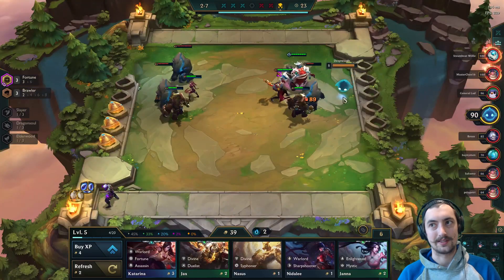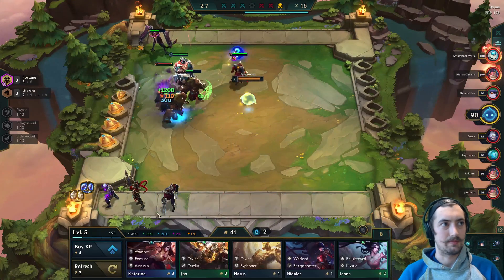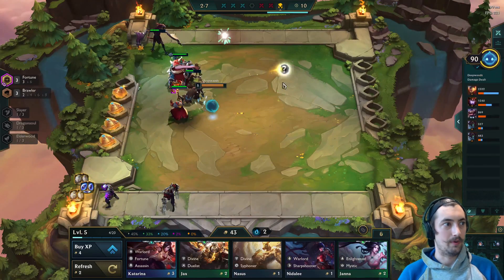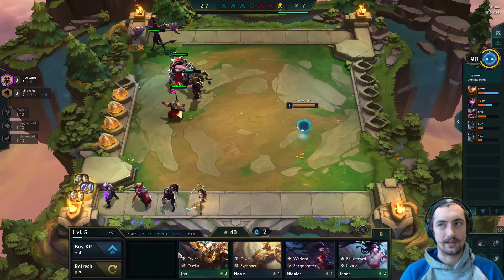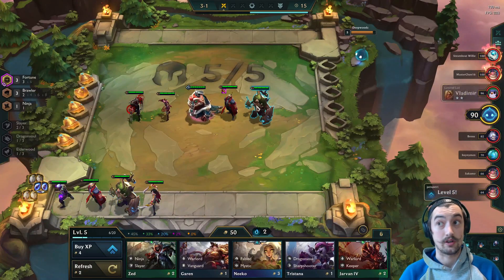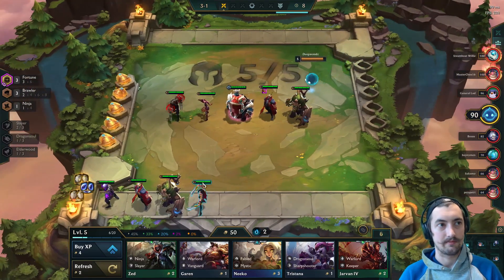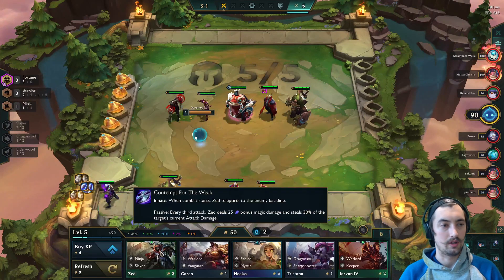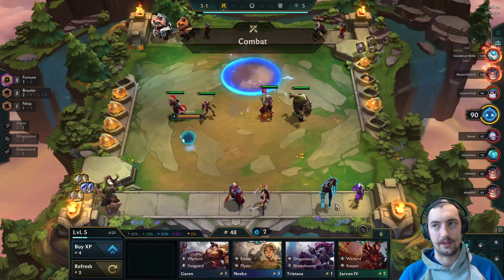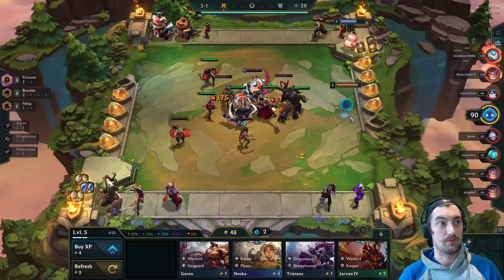Fortune can be great — it's definitely a good snowball trait, but it's a double-edged sword. Krugs here aren't super exciting — we only get one component, just a Negatron Cloak, and we already had one. Not feeling very good about our items at this point, but fortunately we have a really strong economy because we were able to win streak the early game with fortune. We should be able to sell down to 50 gold econ at 3-1, which is the advantage we're reaping from playing fortune.